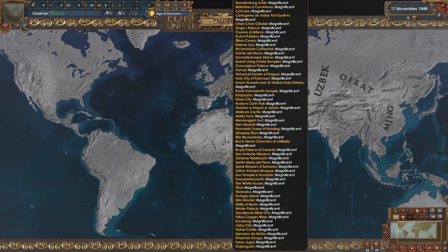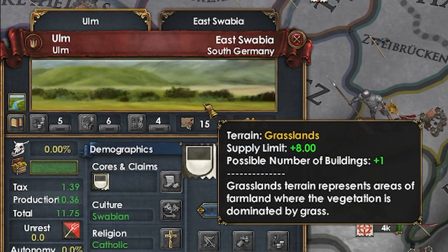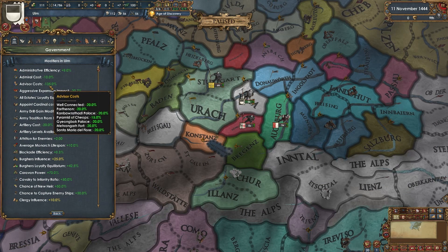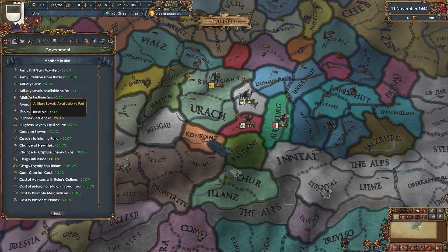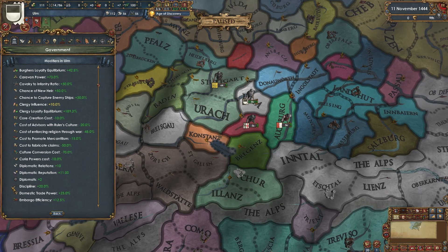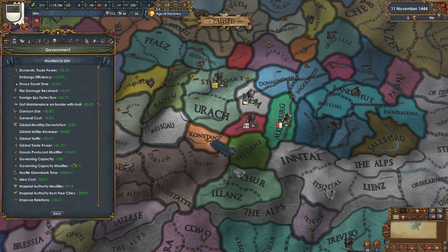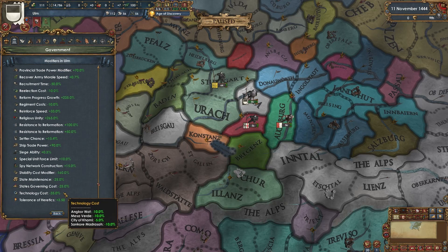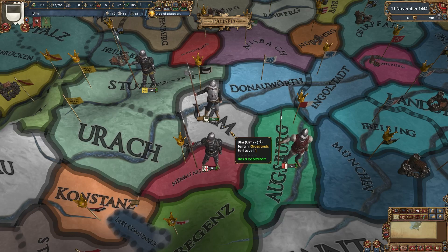Take a look at that - every monument is magnificent. It's a 15 dev grasslands province. Look at these modifiers: 5 admin efficiency, 135 advisor cost, artillery levels available versus four plus five, 10% CCR, cost to fabricate claims 50, culture conversion cost 70, 20 discipline, 300 governing capacity and 25 governing capacity modifier, 50 idea cost, reform progress growth 235, and a 35 tech cost modifier. I think Ulm is going to be doing okay.